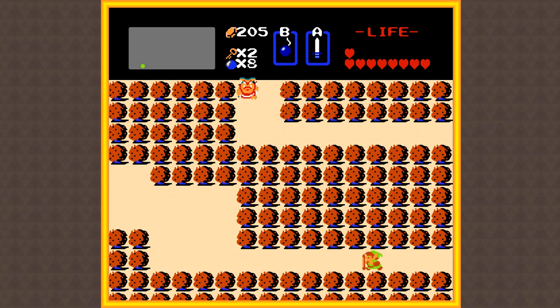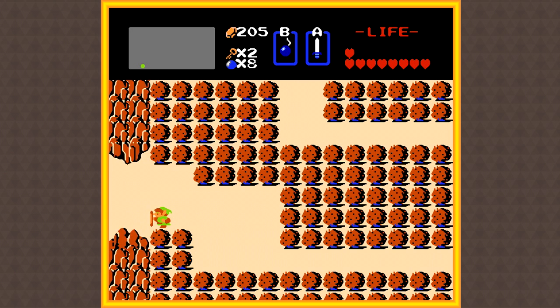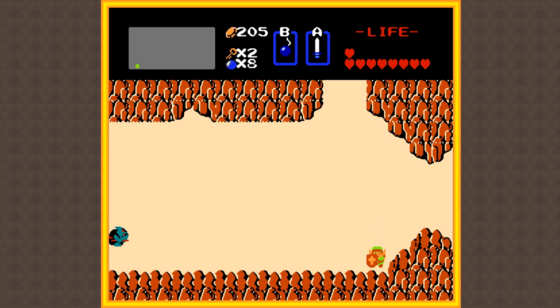The first thing I wanna do is get something called the Blue Ring. We can purchase this from a shop that's nearby, but it does cost 250 rupees, which is really expensive, considering we found out in the last episode that we can only hold up to 255 rupees. So it's gonna cost us almost everything we can carry just to buy it. But I think it will be worth it since this item will increase our defense a ton, which is going to help out a lot in the next Temple.